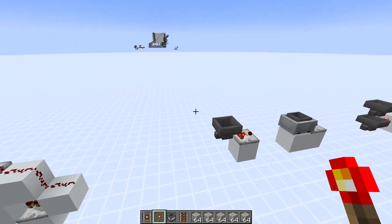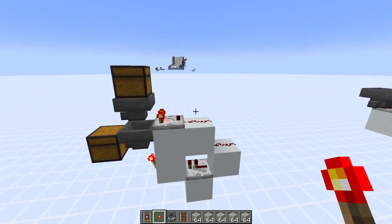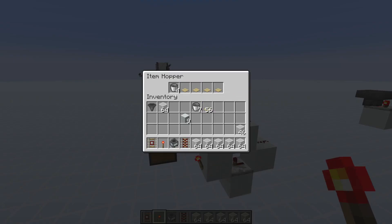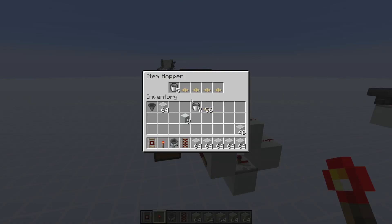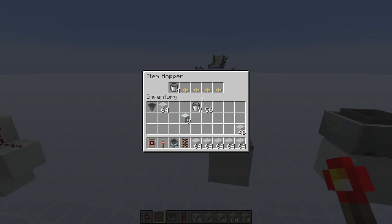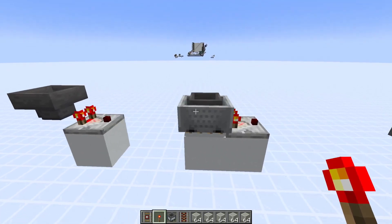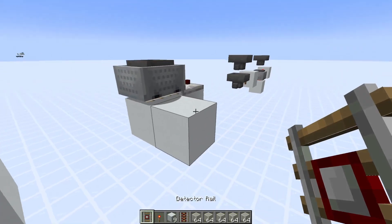This is the normal item filter. Now we can adjust it to work with hopper minecarts. The advantage of hopper minecarts is they're eight times faster than a normal hopper. A hopper can only take out an item every eight ticks out of an inventory, while a hopper minecart can do that every tick. So we can just replace the components. This hopper where we have the item selected to be filtered can be replaced with a hopper minecart sitting on a detector rail.